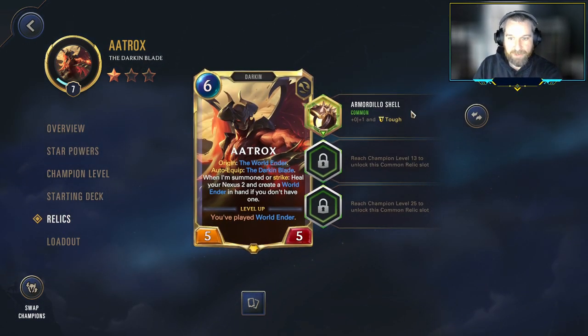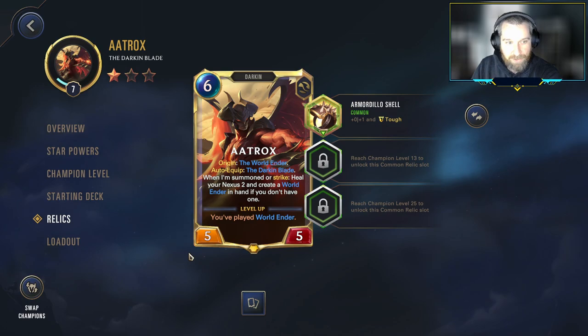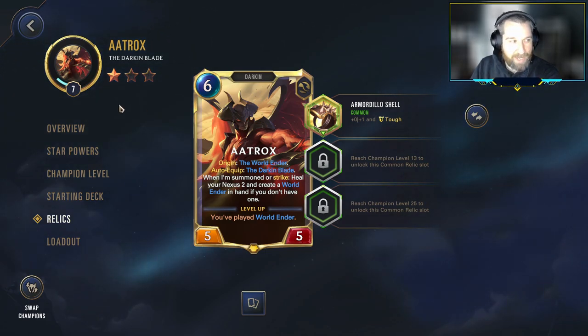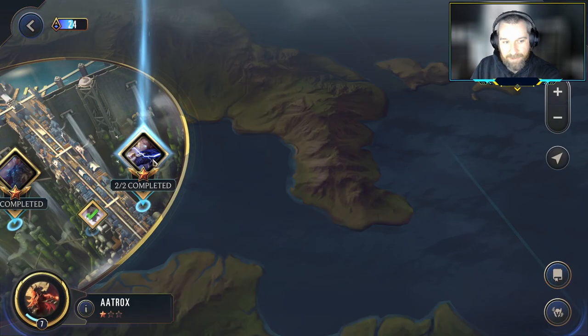In terms of the Relics, we're still using the Armadillo Shell. This will be our last video at the common Relic level, so we're taking this since it lets us potentially chain off multiple strikes with the Aatrox flip card. Aatrox has the triple-single combat flip card — a 3-mana combat, a 2-mana combat, a 1-mana combat. If you're wanting to fight 3 units in a row, Tough goes a long way in ensuring Aatrox's survival. That's the deck, that's the strategy.